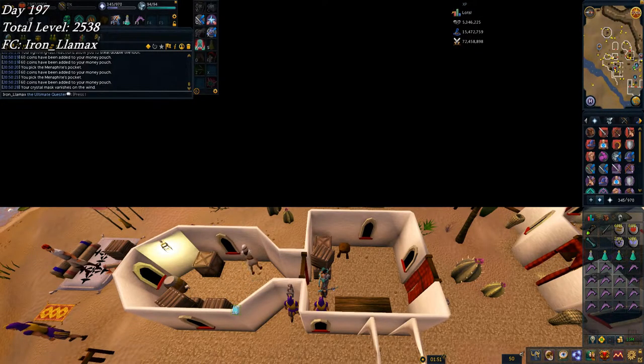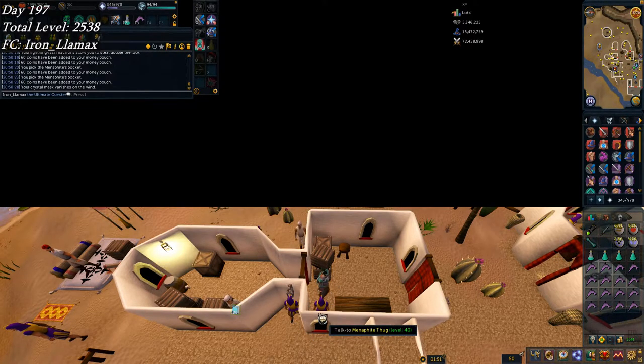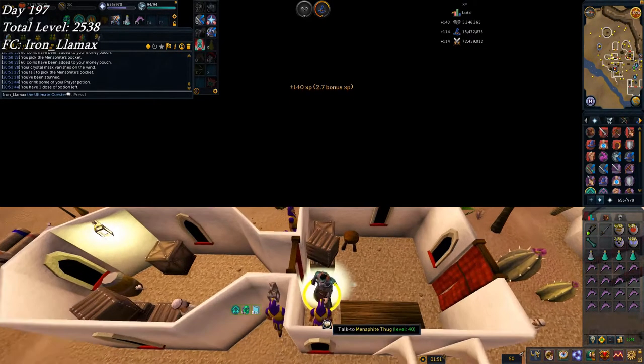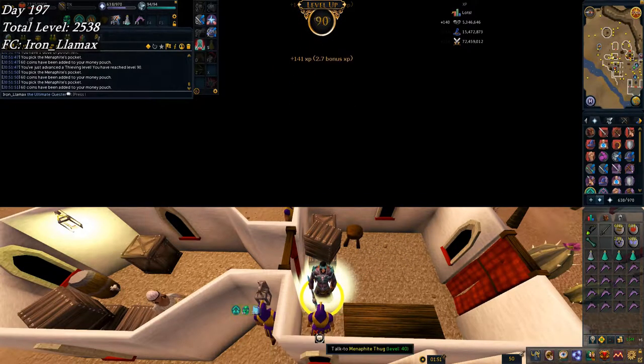On to day 197 — this is actually the start of week 29. I ended up not uploading last week, like I said. With this pickpocket — there we go. That's a pretty big level right there: 90 thieving. I'm just going to stay here until probably 91 or 92, and then I'll go start cycling in Priff.